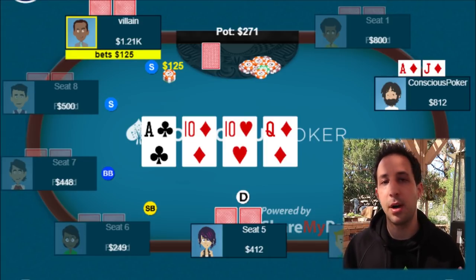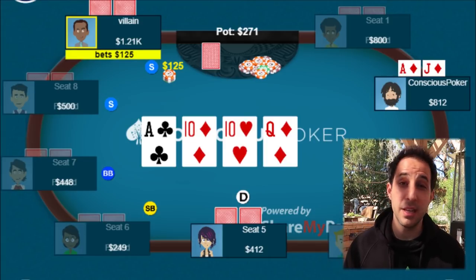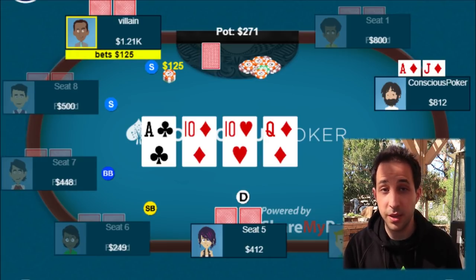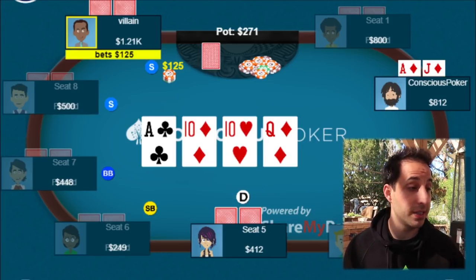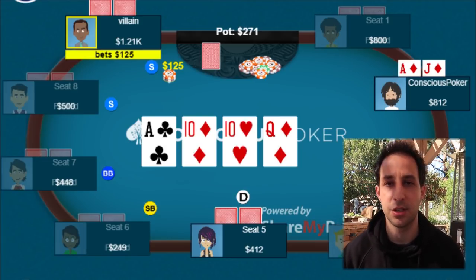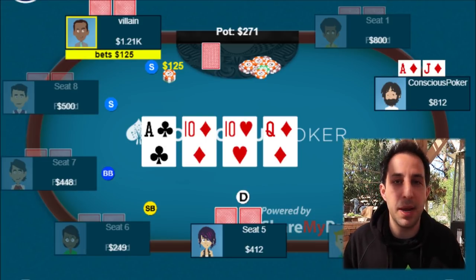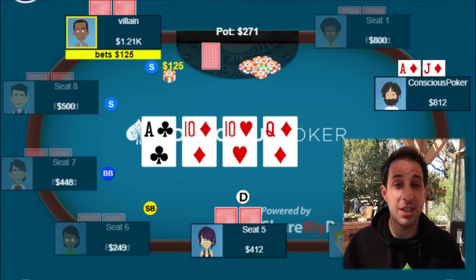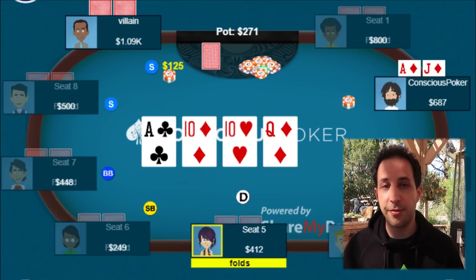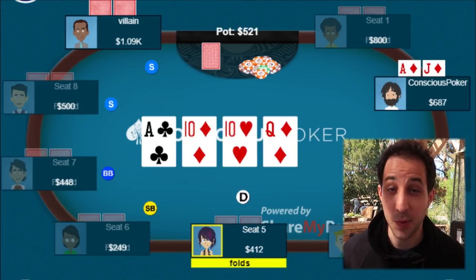Even though we put him on something like a ten, I think we still have to call here. We can fill up with an ace, hit a straight with a king, or a flush with any diamond. Our hand is good enough to call. When you consider the odds we're getting plus the fact that we're in position, I think we have to call the turn — but I wouldn't love my spot. I would be planning on folding to a river bet because I think he's going to have a ten too often. We opt to call, the button folds, and we go heads up to the river.